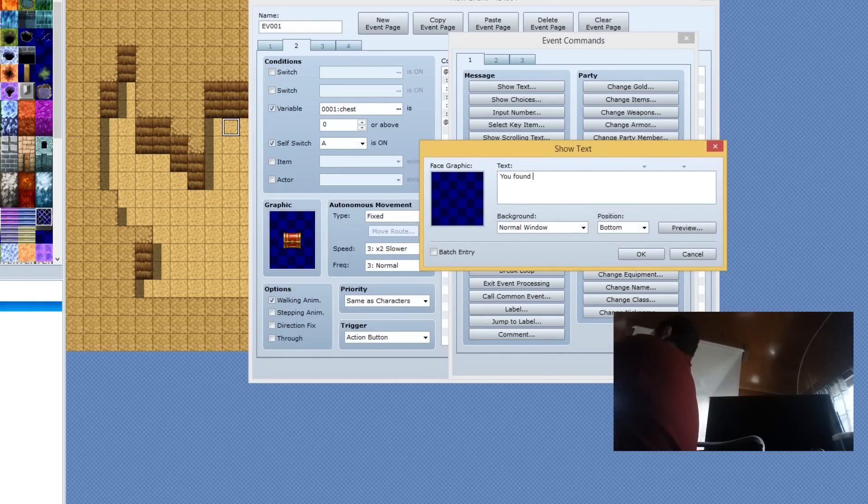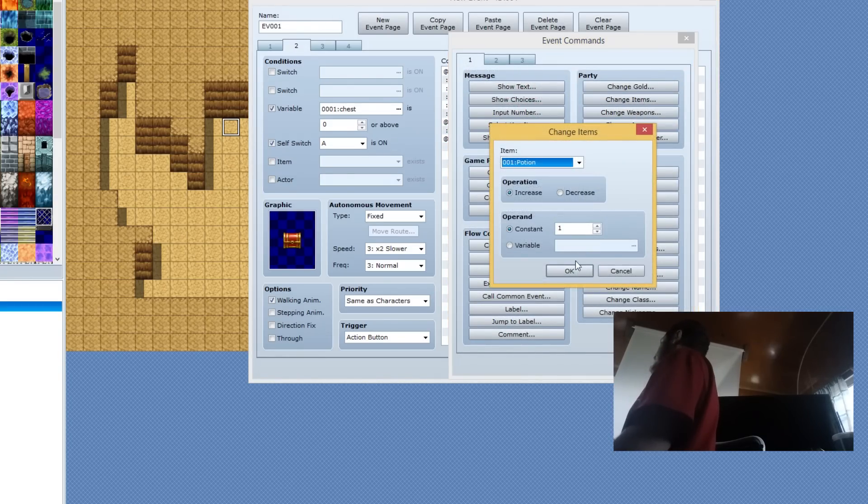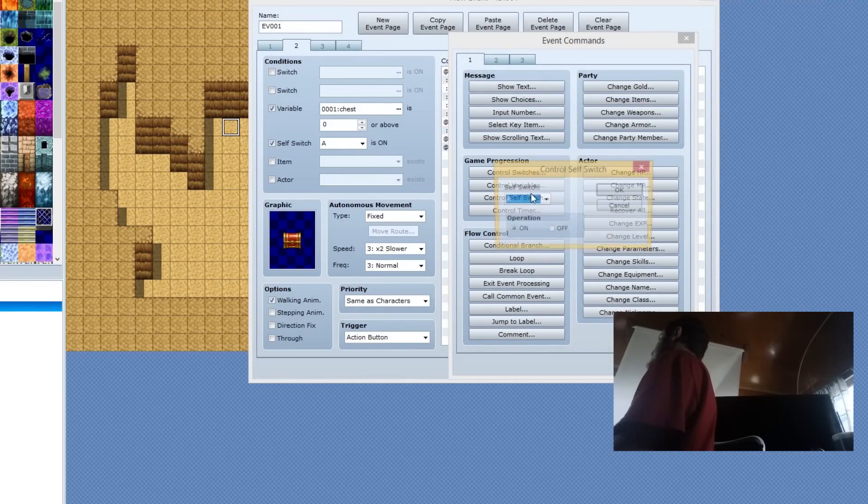Then we're going to show the message 'You found a potion.' So if the variable is equal to zero, you're going to get a potion. Then Change Items — Potion. And then we're going to turn Self-Switch B on.